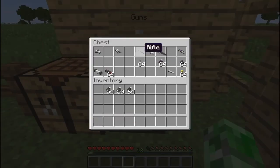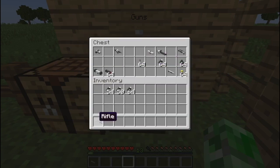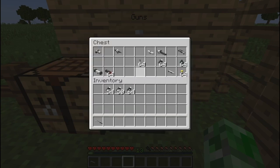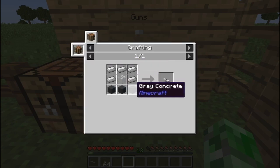The next gun is the rifle. To make this you need three iron ingots, three gray concretes, and an iron nugget. This uses advanced ammo, not basic ammo — to make advanced ammo you need an iron ingot, two gunpowder, and four blocks of iron, so it is very expensive. We're also taking the long scope, which requires five iron ingots, a glass pane, and three gray concretes.